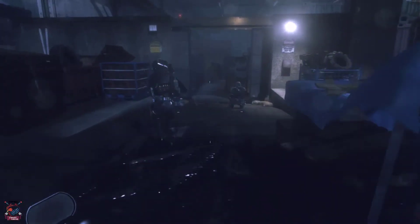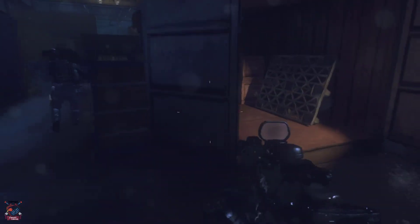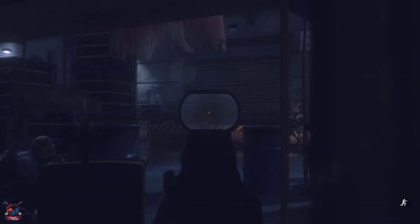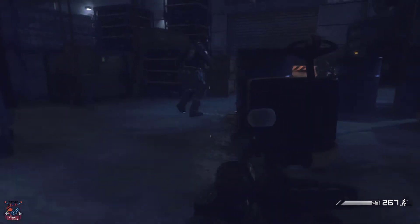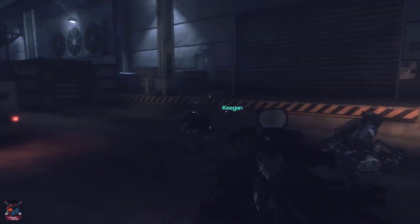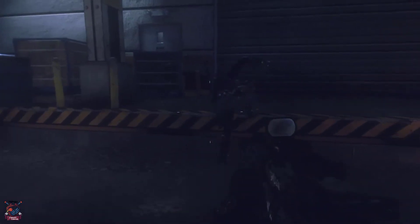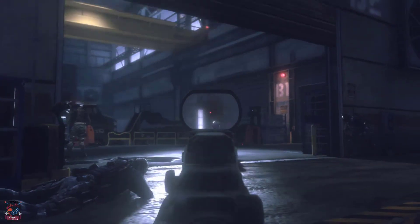Go here. Target's ahead. Get a target. Logan, we're on you. All clear. I got right. Cover left. Grabbing his security badge. Got one. On the door. Opening. Go ahead. Drop him. Go to move.